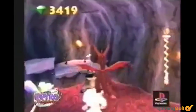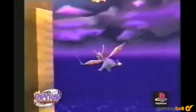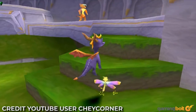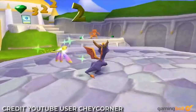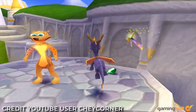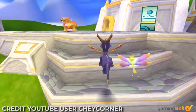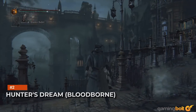Summer Forest — Spyro 2: Ripto's Rage. Spyro 2 was actually a game that had more than just a single hub location, including the Winter Tundra and the Autumn Plains, but for this feature the hub we're going to be talking about is Summer Forest. Not only is it a beautiful location full of majestic trees, ponds, and streams, it also serves as the location for several important moments in the game — such as Spyro first learning to swim, as well as his ultimate battle with Crush, the very first boss in the game.